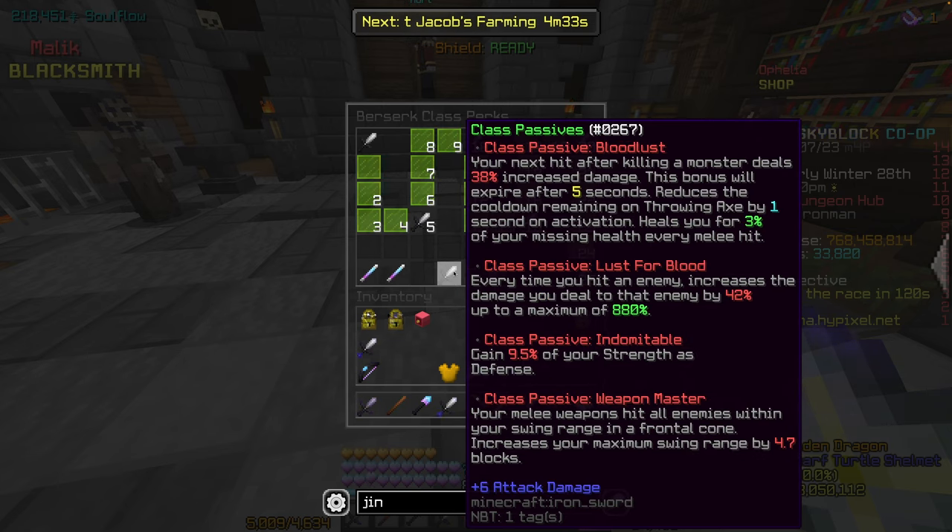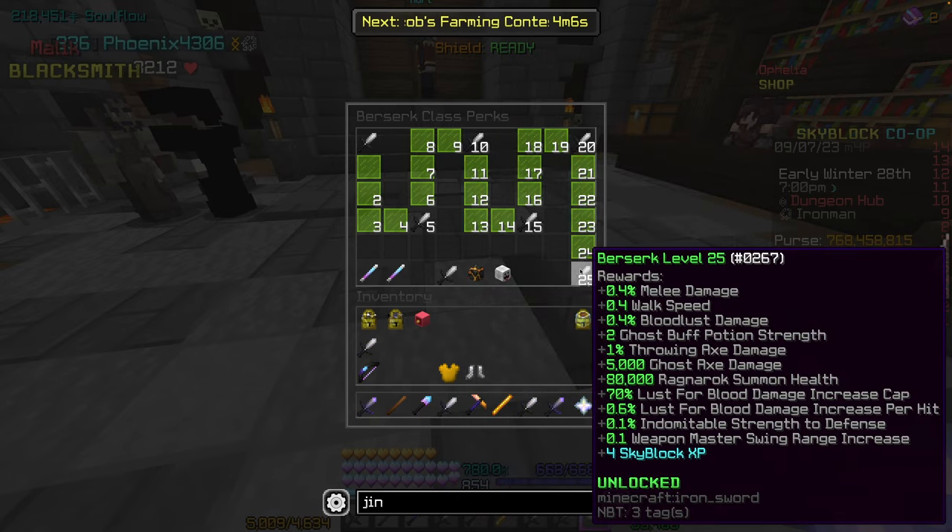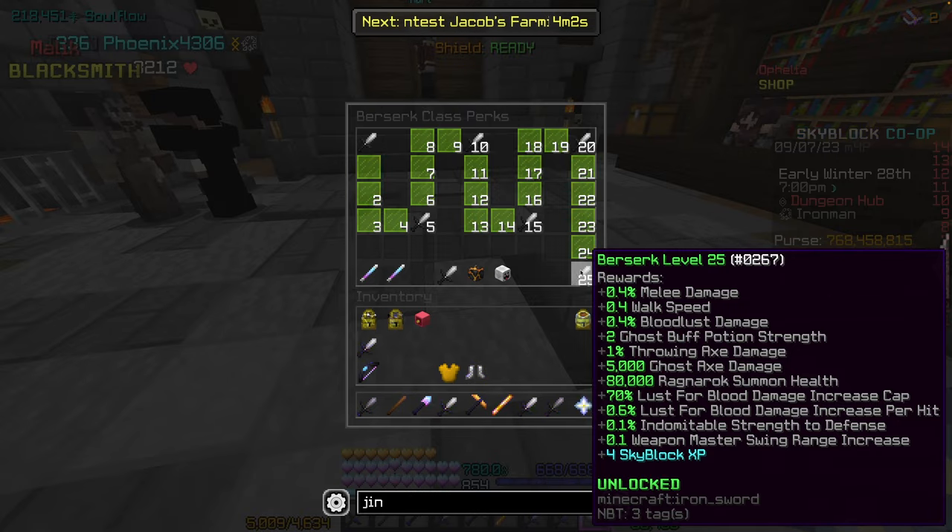So basically the last perk is what makes it so good — Weapon Master. Your main weapon hits all enemies within your swing range and in a frontal cone, and increases your maximum swing range by 4.5 to 4.7 blocks, depending on Berserker level. At the very bottom, 0.1 Weapon Master swing range increase.